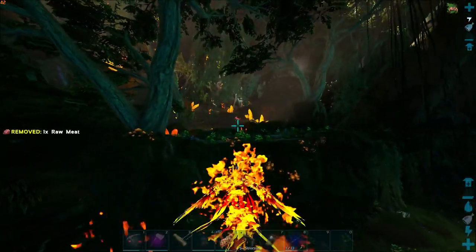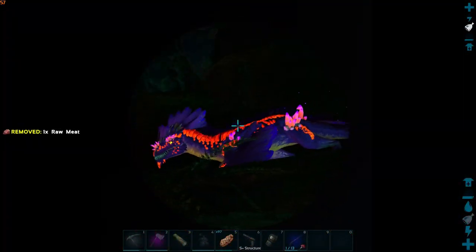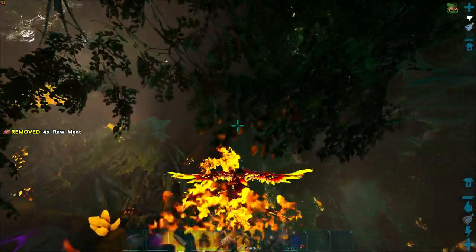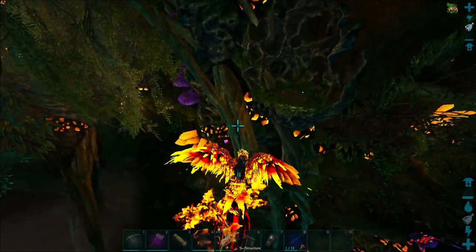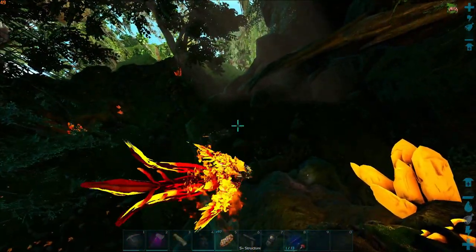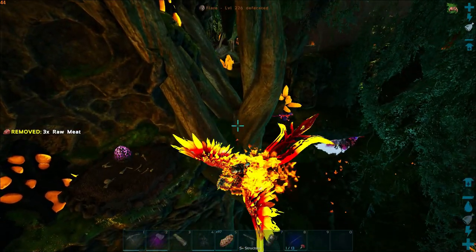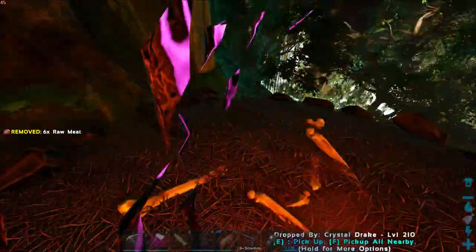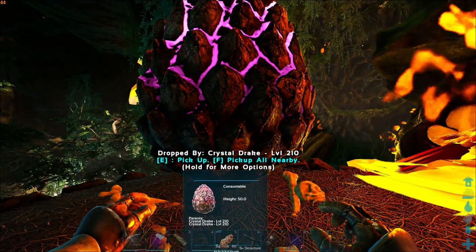We can already see them crawling around. Let's go ahead and take a little peek. Crystal Drake — they look kind of cool. I'm a big fan of the purple. Oh, we spotted our first egg. I'm not sure how hard this is going to be or if we're going to get absolutely mauled. I don't know how many there are — I see two so far. Let's just check and see what level this is. It's a level 210. Well, we're going to pick that up because that seems really good.